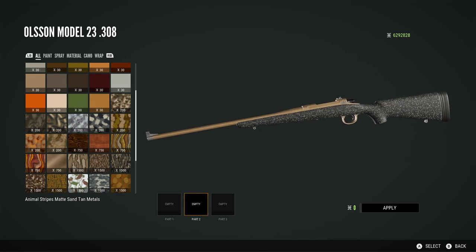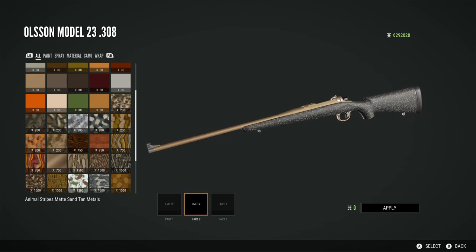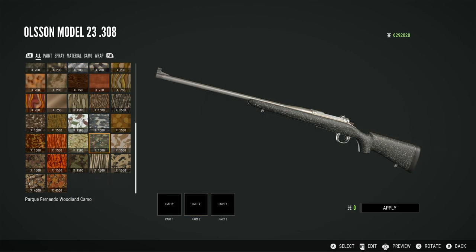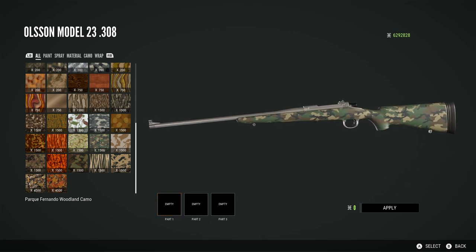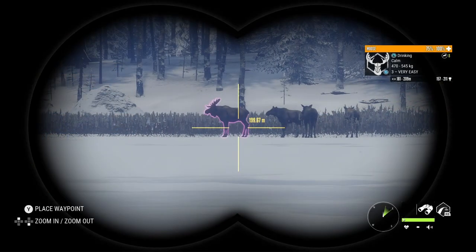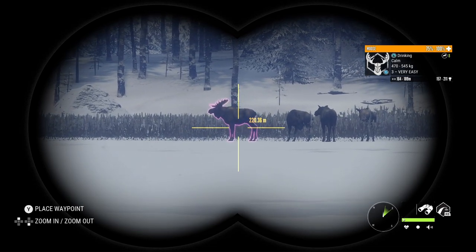Then we have the Animal Stripes matte sand tan metals, which is just like a gold colour you can apply to the metal of your gun. This is really exciting to see — I hope we'll see more metal finishes coming out in future packs, because I like the ability to change the metal colour rather than just applying a different camo. Then we have the Parque Fernando woodland camo to finish off, which is a very basic typical camo pattern and is actually quite nice. Nice to see cosmetics included — I had no idea that was coming with the pack, so I'm really happy to see that.